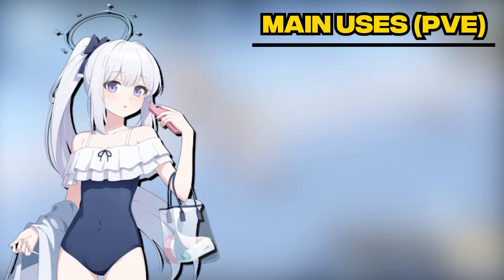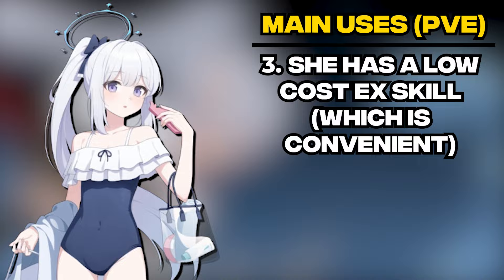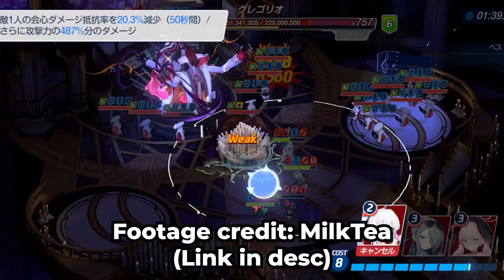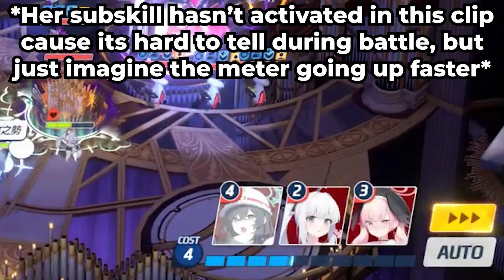Not only that, Miyako having a low-cost EX skill is convenient, as you can use it to quickly cycle through your units if you have to. While her sub-skill might take some time to activate depending on whether she manages to successfully evade Greg's attacks, a boost in cost recovery is always very good to have. These qualities have made Swimsuit Miyako able to fit into almost any Gregorius team, including a Minori-focused team, as she can greatly boost the damage dealt by Minori's EX using the crit damage resistance debuff. Once the sub-skill activates, the cost recovery can help you reach the 7th cost for Minori's EX even faster.